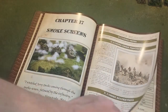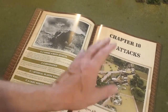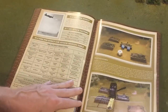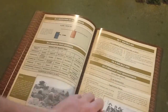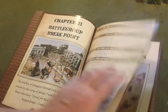Chapter seventeen covers smoke screens. The rules also include air attacks, which are very abstracted — aircraft come onto the table producing similar results to off-board artillery — and chapter nineteen covers the exploit phase in detail. There's also an explanation of the rallying phase and the breakpoint mechanic in chapter twenty-one.